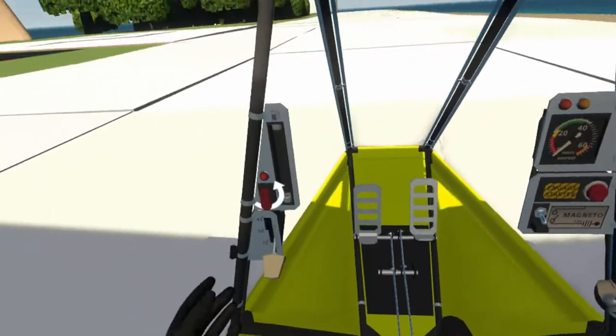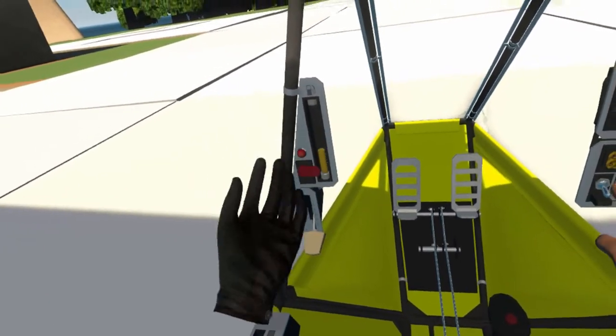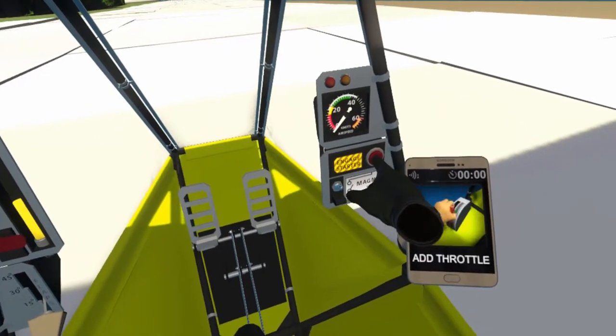Welcome back, pilot. For this test, we want you to fly through that ring you see in the distance. Excellent work. Now take off and keep the aircraft steady as you fly towards the ring.